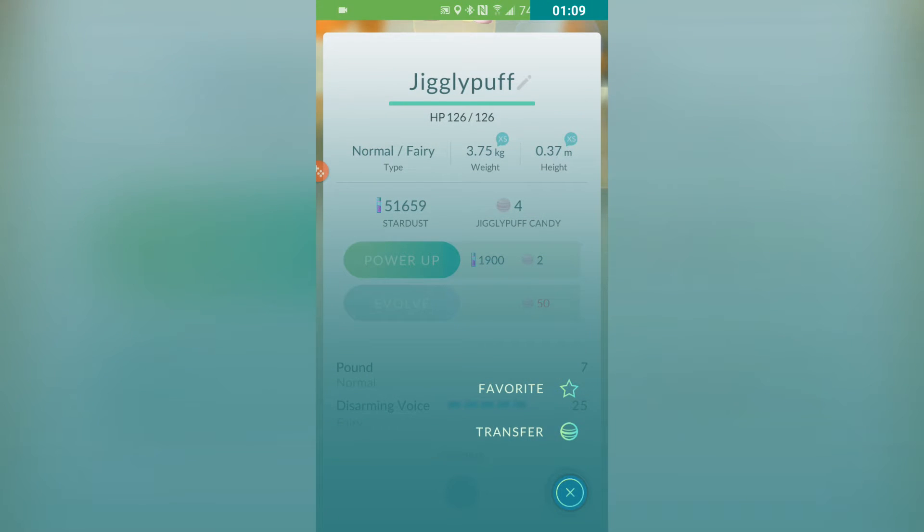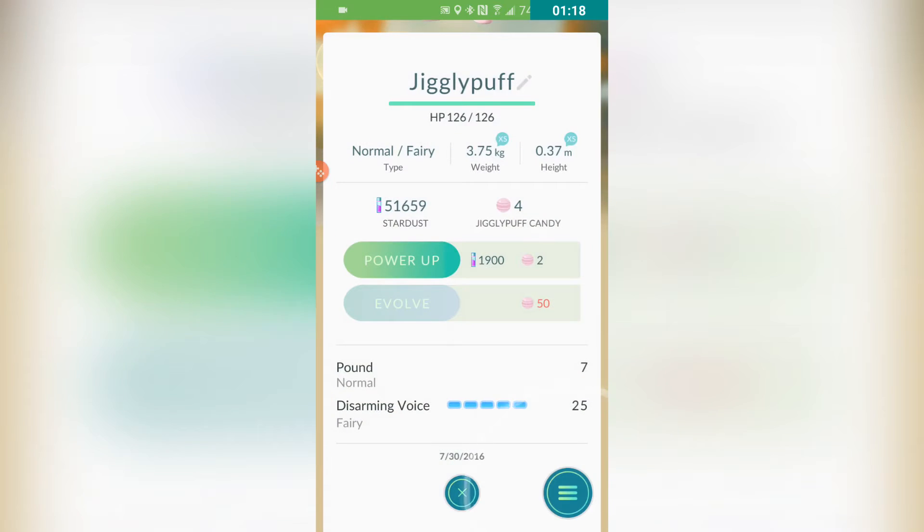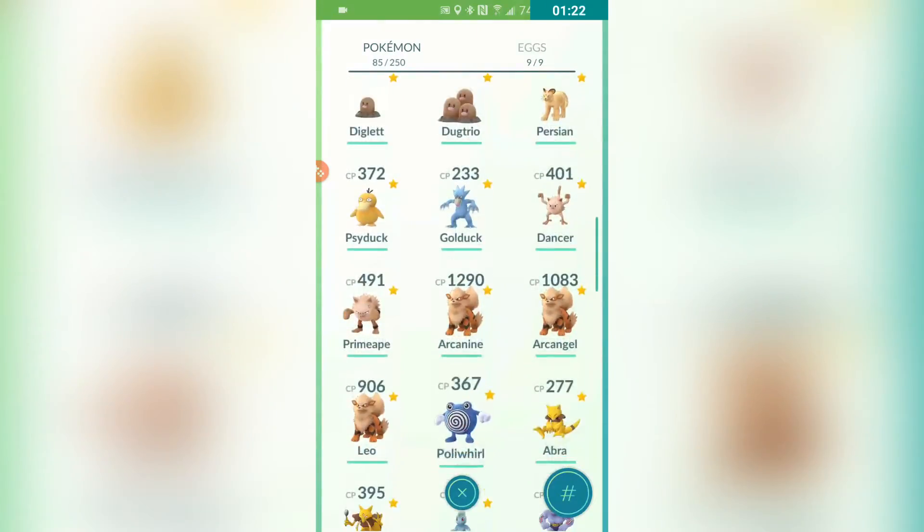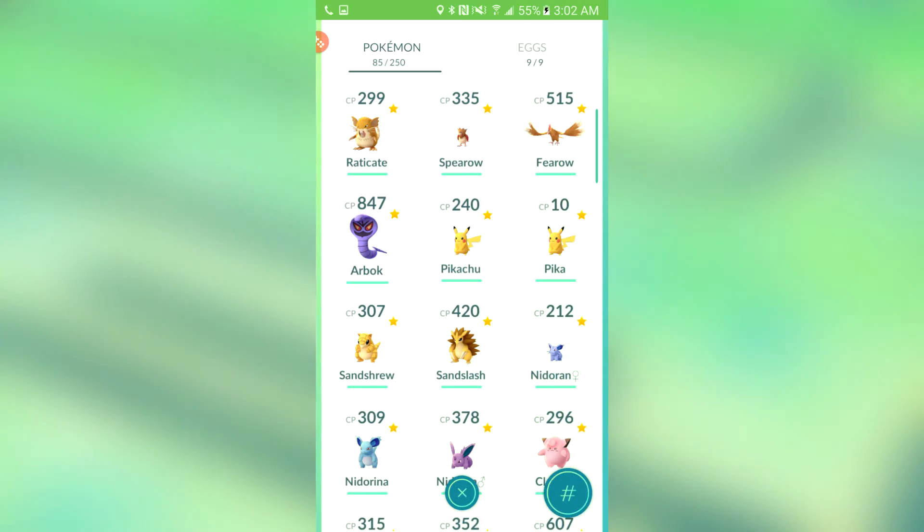But hit that little icon on the side and you'll be able to transfer and have your favorite Pokemon saved. You cannot transfer to the professor if you have a Pokemon marked as a favorite, which is cool because I've actually been a dumbass and sent Pokemon off that I did not want to trade at all.